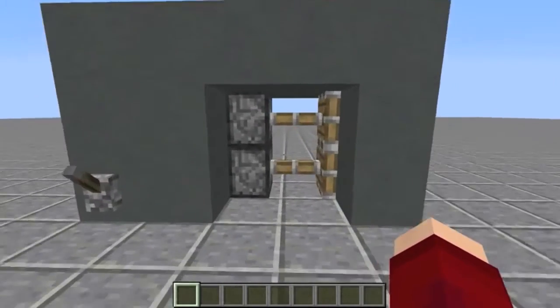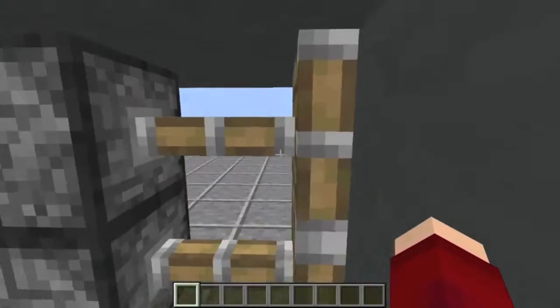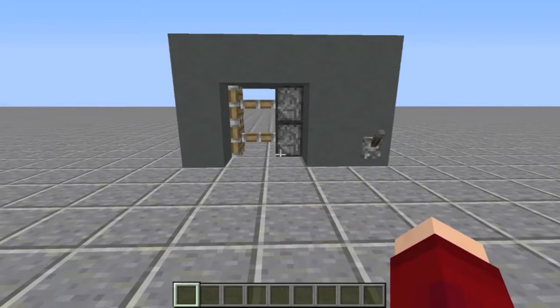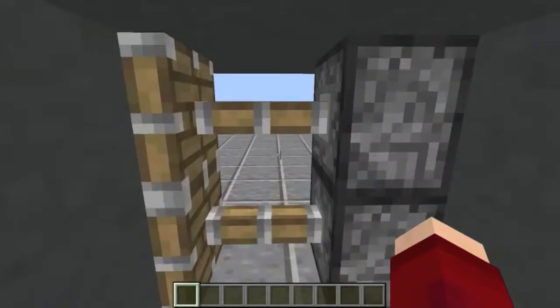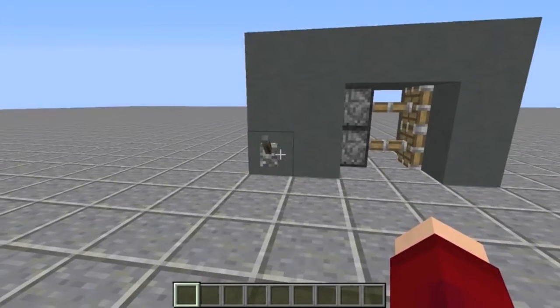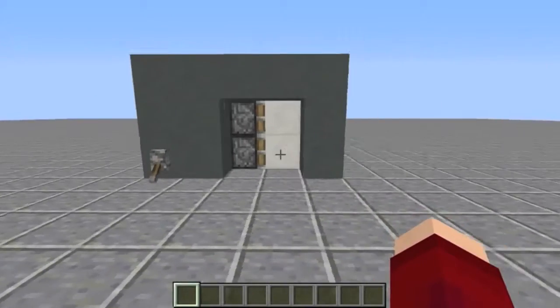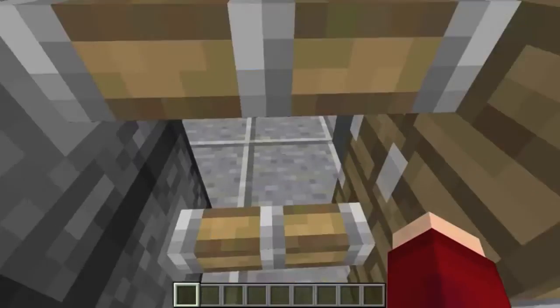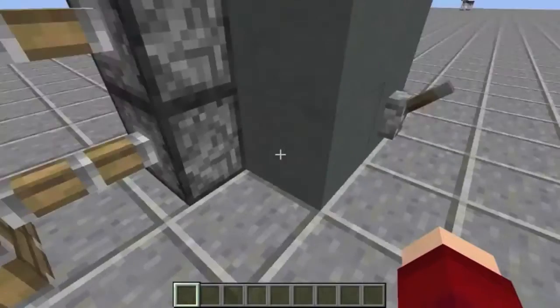I'm just gonna show you guys how you use this. You just hit this — as you can see, this is now the open state. You run at it and boom, you go straight through. This is not command block magic or hacks — this is legit vanilla Minecraft. You can go through it both ways; it's actually easier if you're looking at the floor.